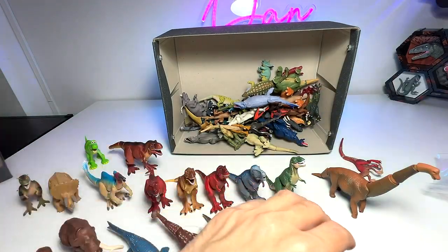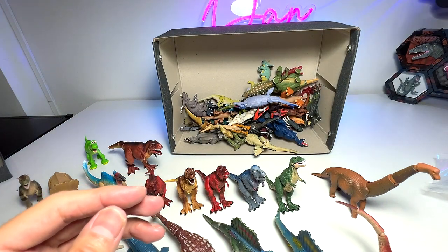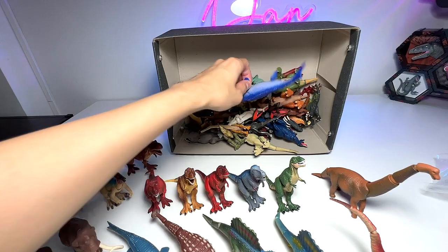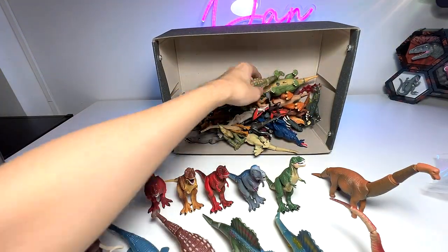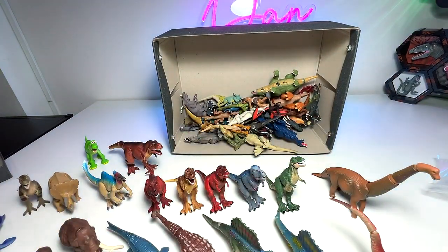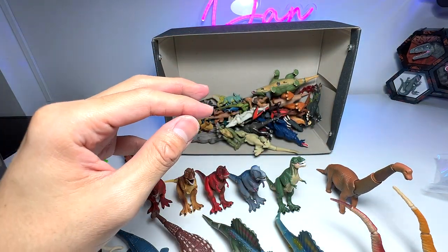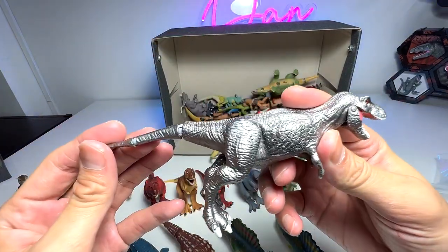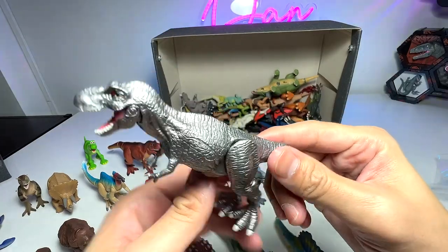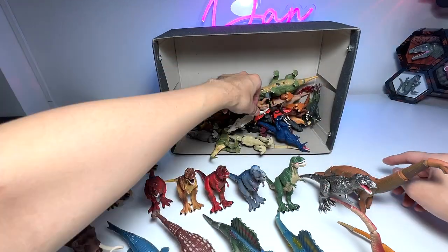And this is a raptor — there's another raptor right here, a Velociraptor to be exact. And here we have another Mosasaurus. And Ankylosaurus — a green version. Just now I showed you guys the brown version. Another raptor right here. Wow, this one is the cool one — a silver T-Rex, a metallic silver T-Rex. The entire body is like glowing and shining — really nice.